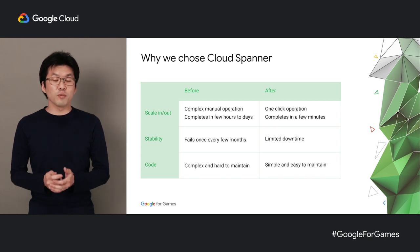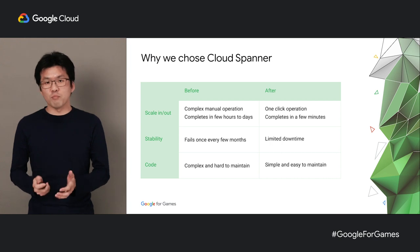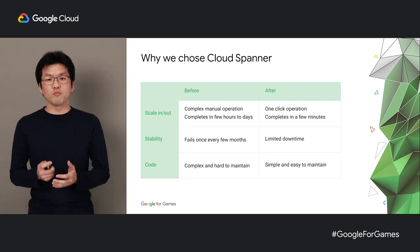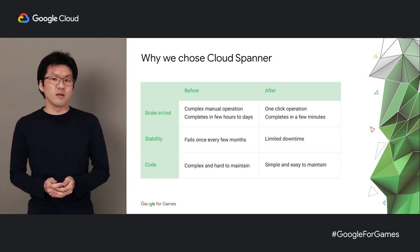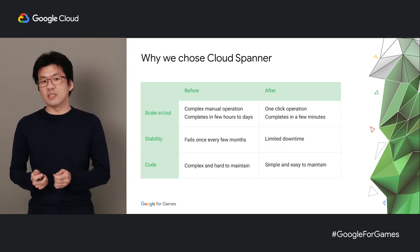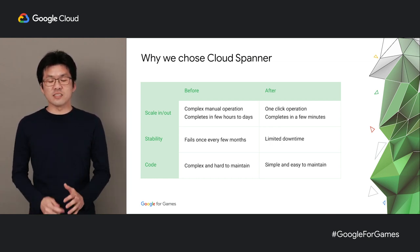Then there are things like replication delays, where data retrieved from the replica might not be up to date, so we had to be careful about where we read our data from. After switching to Spanner, we were able to make inserts, updates, and deletes in a single transaction, and replication delay became a non-issue because consistency is guaranteed.